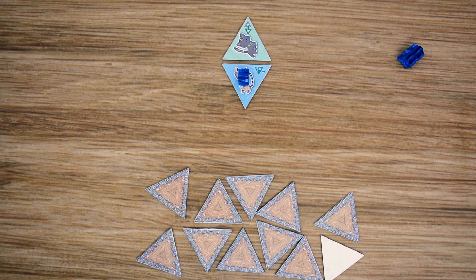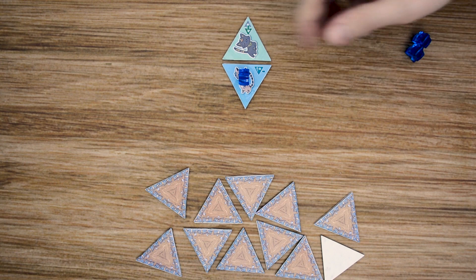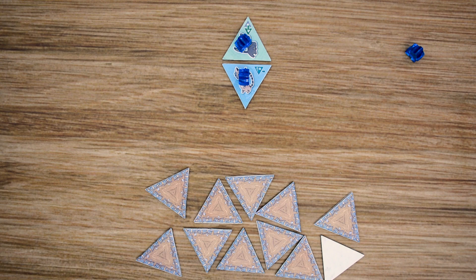Then there are rescuer actions. The first is Dispatch — you can place a rescuer on a tile you just played or moved. So with me moving a tile, I could choose as my second action to place a rescuer there. The second option is Team Up, and this is going to allow you to place a rescuer on any tile that is adjacent to one you occupy. So if I had a guy there, I could also place one on an adjacent tile.